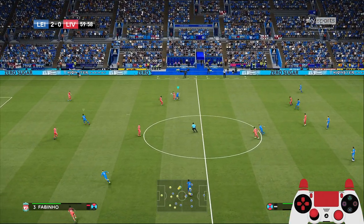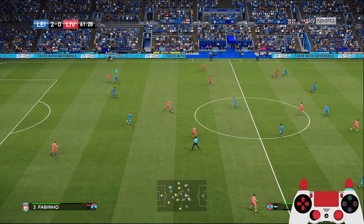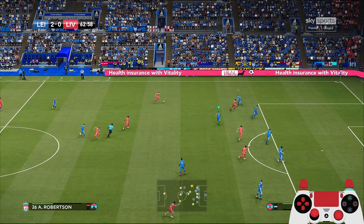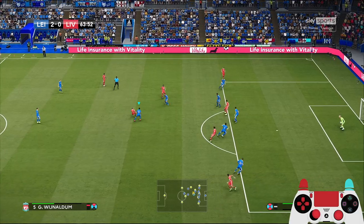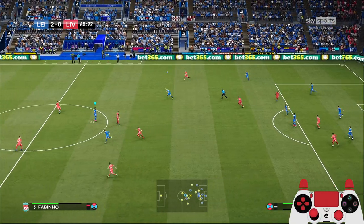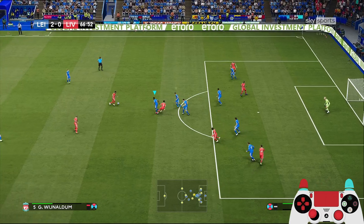Switching play again. Liverpool making mistakes after mistakes now — managed to get a foot on that. Castagna — no, it's Madison, almost got through on the right flank. Switching play again. Robertson — can he find anyone inside the box? It's Thiago, but Ndidi is there to close him down. Ndidi — our main man, man of the match. You can't get through to Nacho — heads away by Thiago, that's Fabinho.